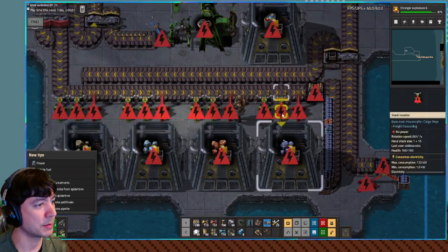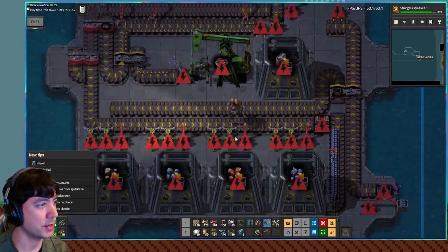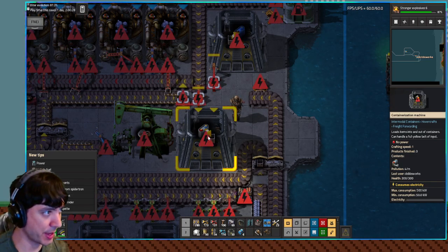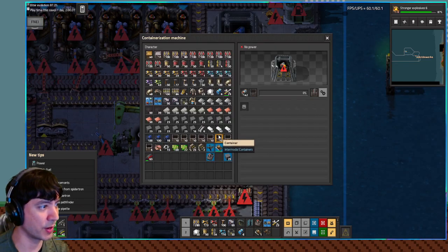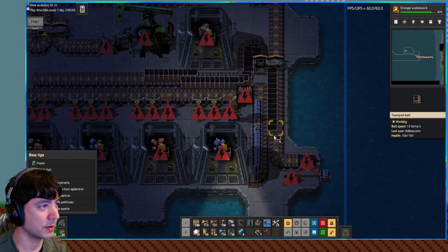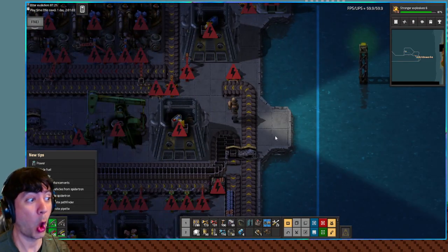Empty batteries come out here — I'm working hard on making this work, this better be worth it. Empty batteries go in here, and then also any spent crates from here can go in here. Actually, we could — the output of this, that's the problem — the spent batteries are supposed to go under this belt. How do we make that happen? Oh, I see — it's that simple. Wow, I just put them on there. This might be the play. It's a little ugly — actually no, it's cleaner than it used to be. I love it.